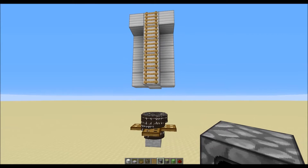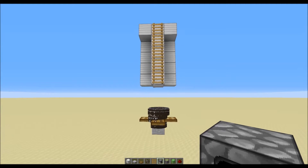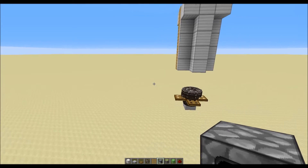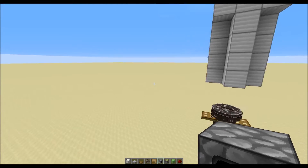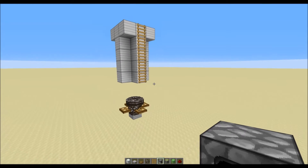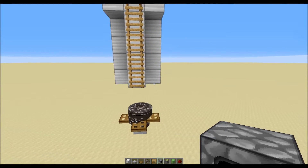Hello everyone and welcome to this tutorial on how to make this Elytra Launcher. A nice thing about this launcher is it's very easy to build, but also it can launch you in 360 degrees, so no matter where you point you get launched that way.